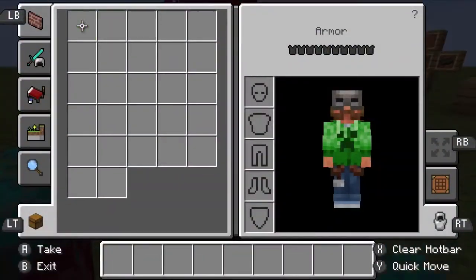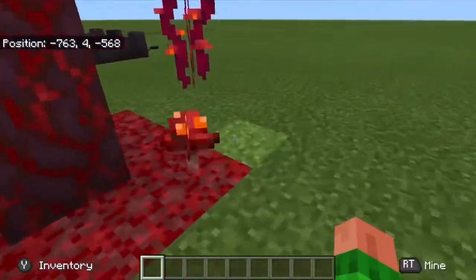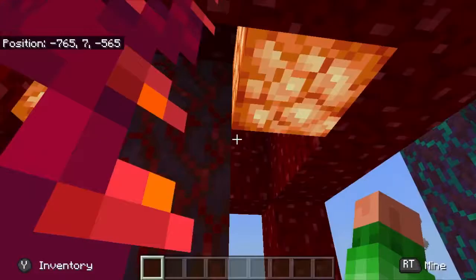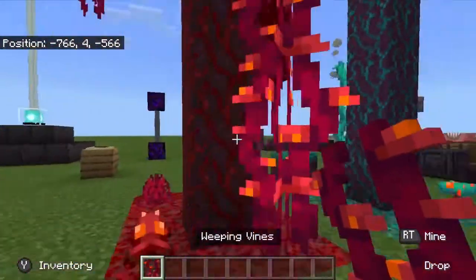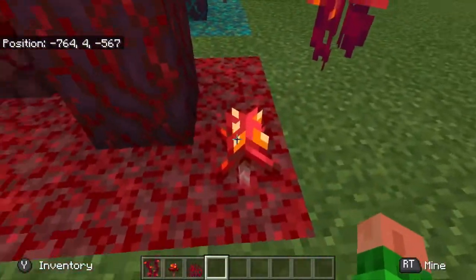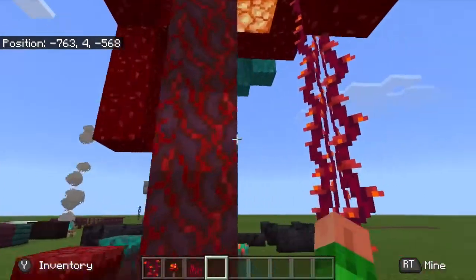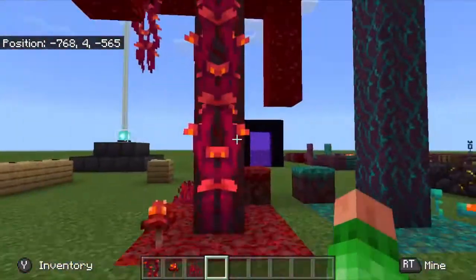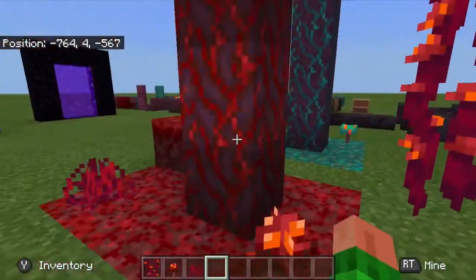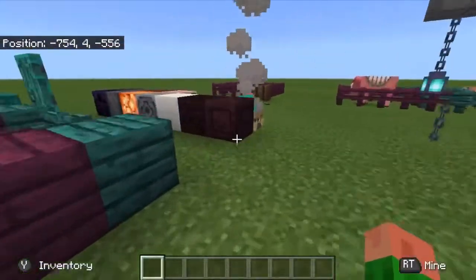Moving over to the crimson area, it has a little less in the way of plants. We have the weeping vines, the crimson fungus, and the crimson roots. Once again, bone meal it and it turns into the tree. The weeping vines can only grow downward — you actually have to hang them from something up top.